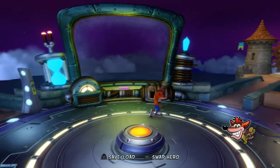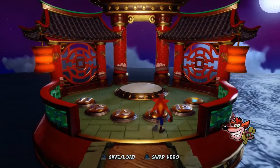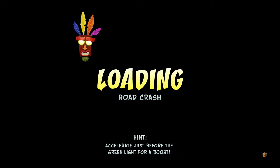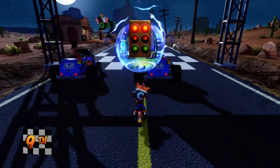To begin with, I'm going to be showing you how to get the first secret level, which is Hot Cocoa. To enter the secret level, you have to go through level 14, which is Road Crash. It's one of the motorcycle racing levels — not a bad level, I actually really like this one. Basically what happens is you have to run into a sign.